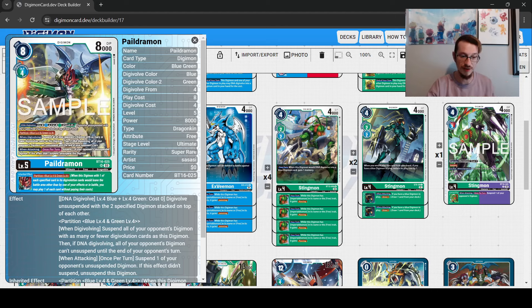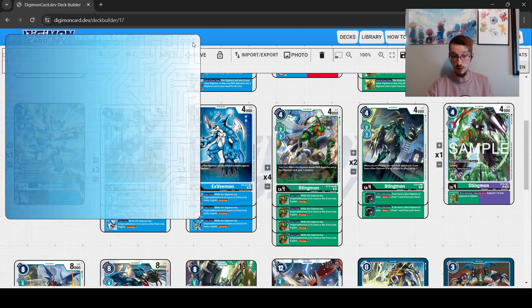Wind Digivolving, you're going to stun a bunch of things. This one doesn't strip the sources, but with Davis Ken you will. And then as an inheritable effect and on this card's face, it has Partition. So if your opponent tries to remove your stack with any sort of effect, you get your level 4s back and you can go into another Pyyildramon. It's a really strong concept and something that makes this deck a lot better.